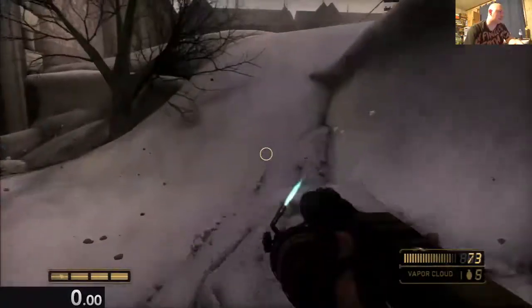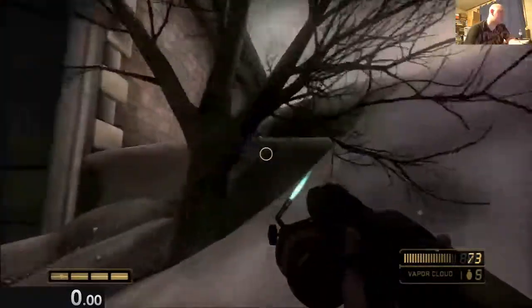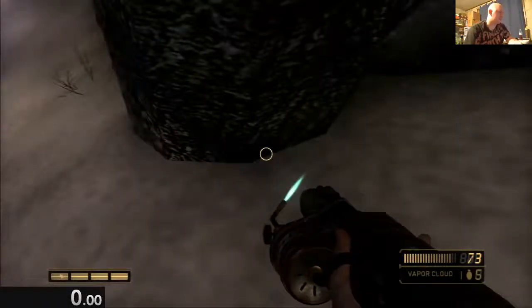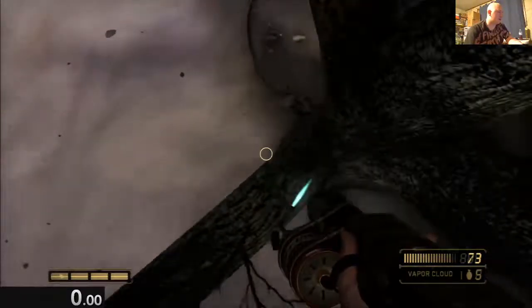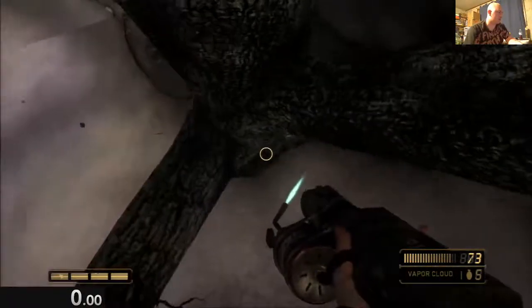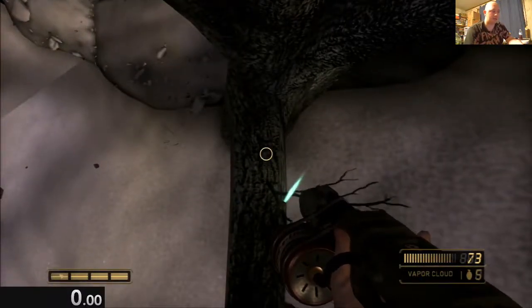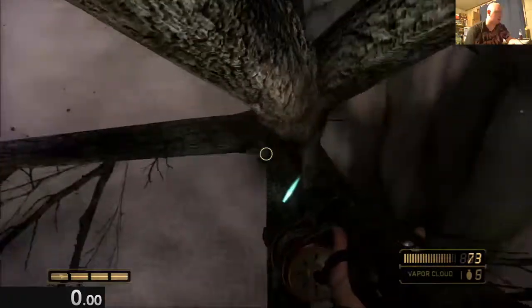I'm gonna try this like three times. This tree here — I was fiddling around with it trying to get out of bounds. Climbing a tree in a first-person shooter is quite interesting, because you're technically climbing a tree with only your feet, assuming you have feet. Which is an interesting thought.